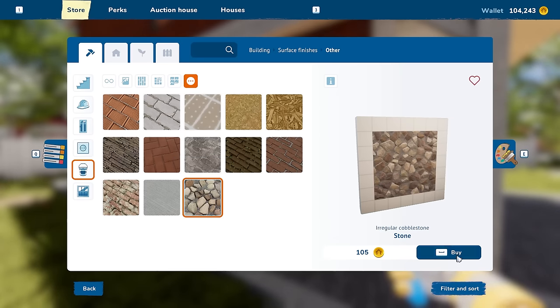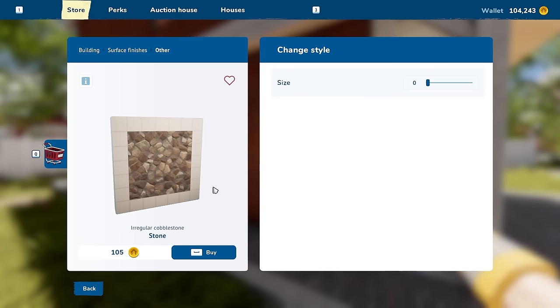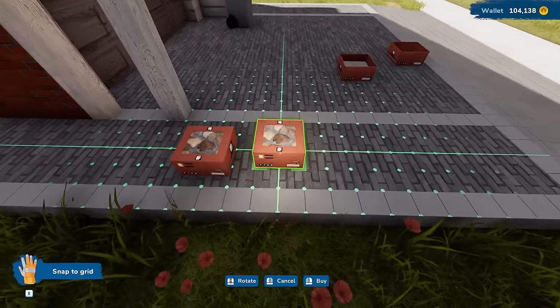That's really cool to see. So can we customize this at all? Yeah, we can change the style here. You can change the size of the cobblestones so you can go big or small. Looks like that's all we can do for this one. I was hoping we could change the color slightly — it's still kind of red — but I think that should look way better.